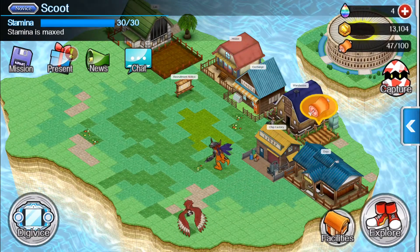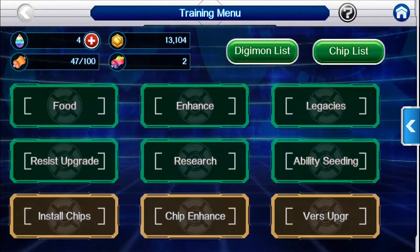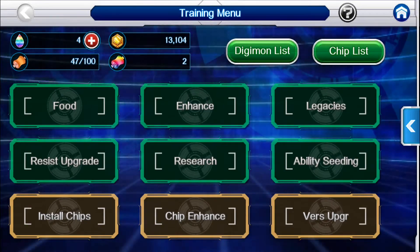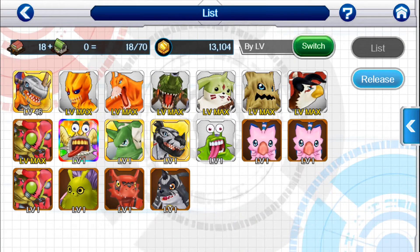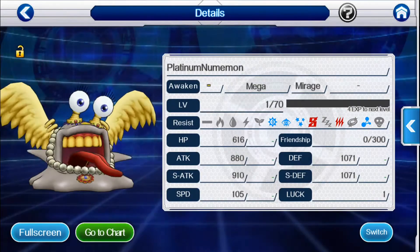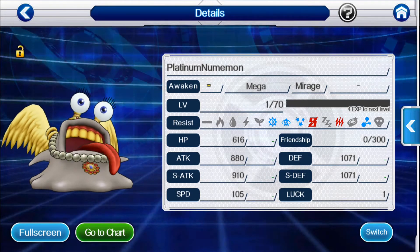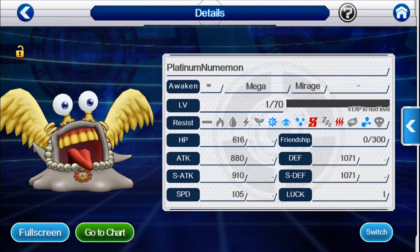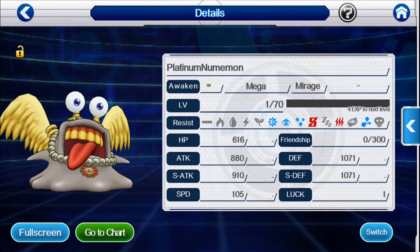Another thing I wanted to show you guys is how to look at your Digimon. You've probably noticed there's not really any spots to just go and look at Digimon's stats. Well, if you go into Training, you can see there's a Digimon list next to Chip list — click on that and it gives you a full list of all your Digimon. So let me see — was that Platinum Neumomon? Yeah. He's not awoken or anything, there's nothing special about this guy, except he's a Mega, which means I'm probably going to have to use him for a minute. He's cooler than a normal Neumomon, at least.